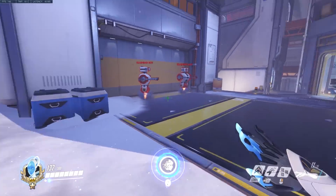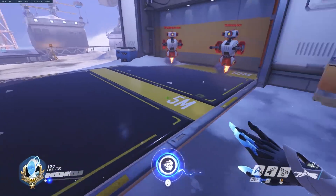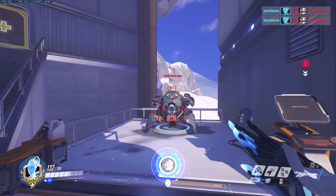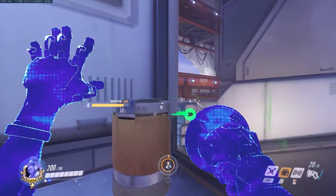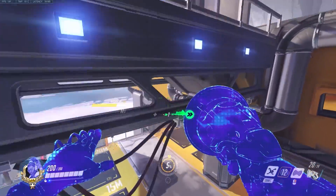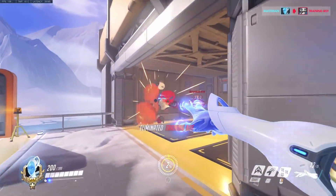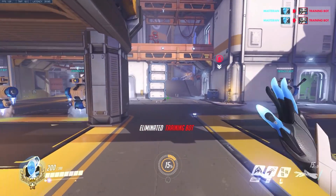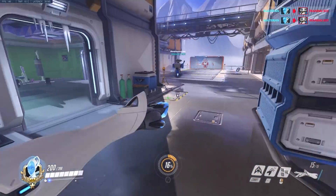Now let's try out her ultimate ability, which can be best tested over here with this new feature they added in that lets you pick whatever character you want. Let's go with good old Sigma. Let's go ahead and duplicate him. The ultimates charge much quicker when you've duplicated someone. Sigma's ult takes a long time to charge up — I only got it once there, but I'm sure you could easily get it twice if there are enough enemies around.